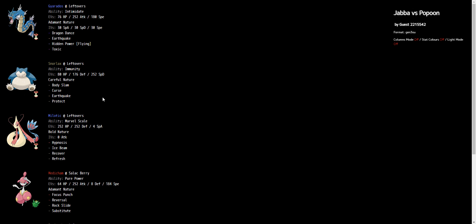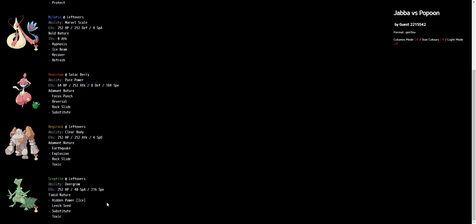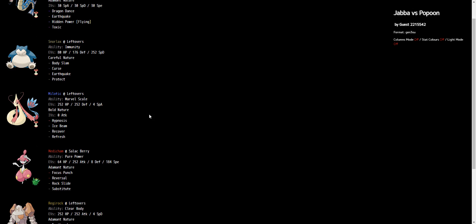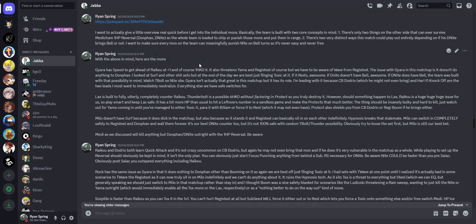I made sure to give every mon on the team a meaningful way to punish the Dragonite on Bell turns, so it's never free. HP Flying, boosted Body Slams, Ice Beam, Rock Slide, Rock Slide, HP Ice — every single thing here is targeting the Dragonite. If he's going to bring Bell, it's never free, never easy. You're going to make him pay every single time he thinks about clicking Bell.